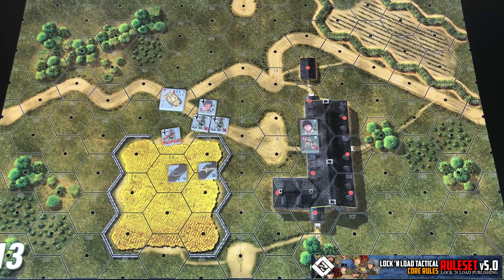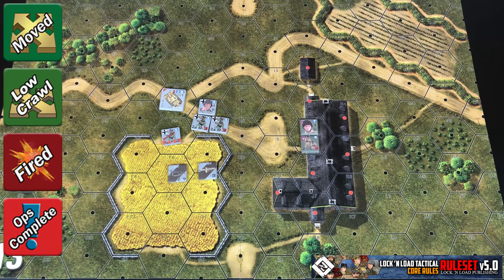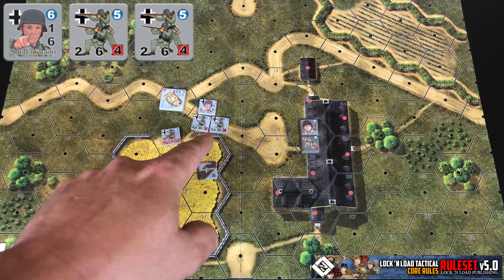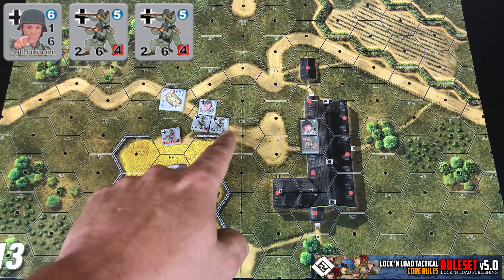Leaders can aid all attacks by units in their hex with the same infantry badge — the infantry badge being the symbol in the top left of the counter, like the German cross on these units. They can do that if they're not under a moved, low crawled, fired, or ops complete marker. They're going to add their leadership modifier to either the direct fire table roll or subtract it from an ordnance fire to-hit roll. It's every attack, not every attacking unit. So our two German squads making an attack would total their firepower and add the leadership modifier to it — you would not add the leadership modifier to each specific unit.